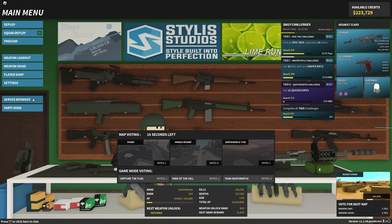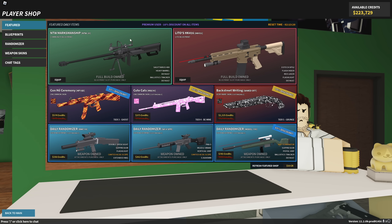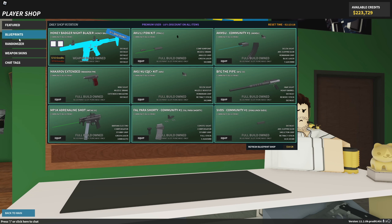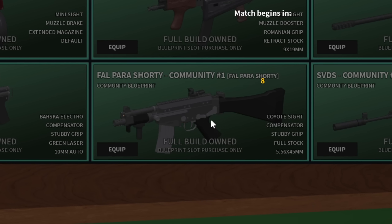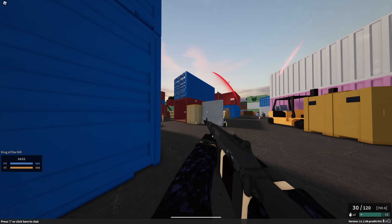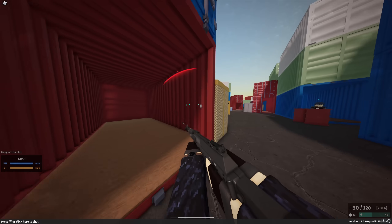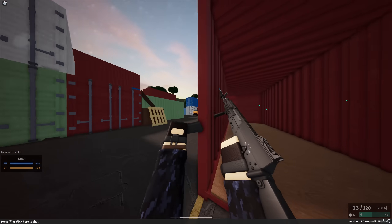If you've been playing any recent version of Phantom Forces in the last couple of weeks to months, you'll pretty much know what gameplay is like. You've also got a server browser so you can pick and choose the map you want to play. We've got the player shop where you can get discounts on all kinds of different weapons and attachment combos. Blueprints occasionally have some okay stuff. Overall, we get the most amount of content we have ever had in Phantom Forces in the most current version, which you'd hope for pretty much any FPS game.